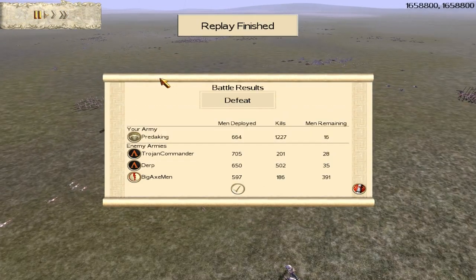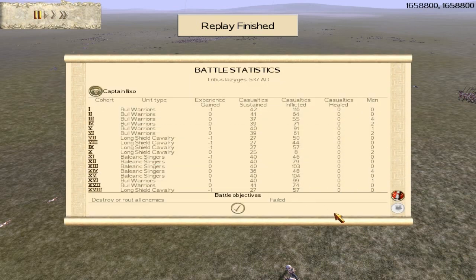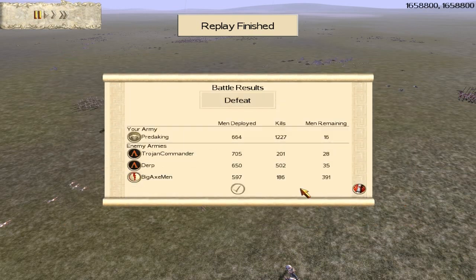It soon comes to an end — obviously it's a defeat for me, but I'm well ahead in kills. I had 664 men and got 1,227 kills with only 16 men left — basically vaporized. Trojan Commander had 705 men, 201 kills, 28 men remaining. Derp had 650 men, 502 kills, 35 men remaining. Big Axe Man had 597 men, 186 kills, and 391 men remaining. I wished it was scored because then I would have won. My Bull Warriors did really well, my Long Shield Cav did good, and my Balearic Slingers were excellent. All my army got good kills and it was nice to perform that well with Spain. Good game to Trojan Commander, Derp, and Big Axe Man — hope you guys enjoyed and I'll catch you next time.